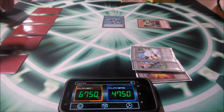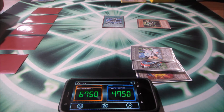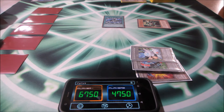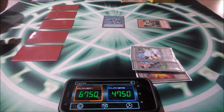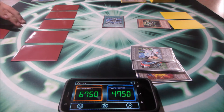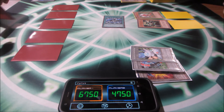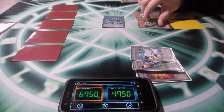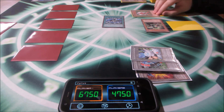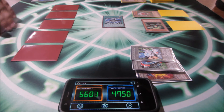I set five cards. Your turn — remember you have those. I set two cards, then normal summon Red Gadget. Wait — do you have any targets? No, no targets. I switch Darkness Outsider to defense position. Red Gadget attacks — I'll take 1,300 damage. With that, it's your turn.